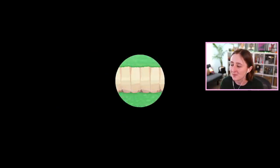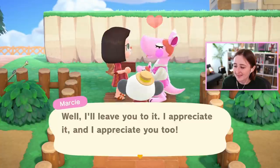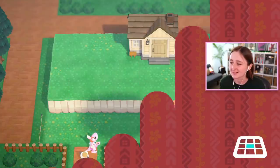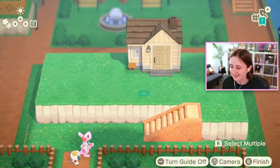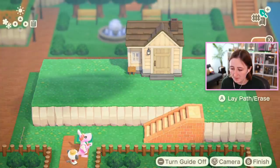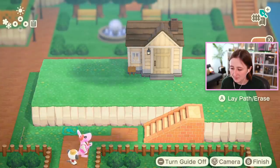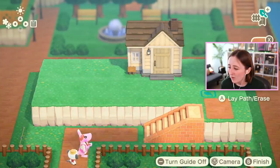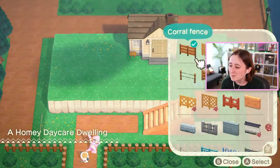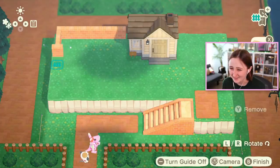I did pick one that has cliffs, but we can put a fence, so it's fine. This is the lot I picked. We'll have to put some more pathing and fencing down for it to work. It looks like it's already got some brick path, so I probably should just continue it, as opposed to picking anything super fancy. I'm worried about this place being boring, so I need to make it look more interesting.